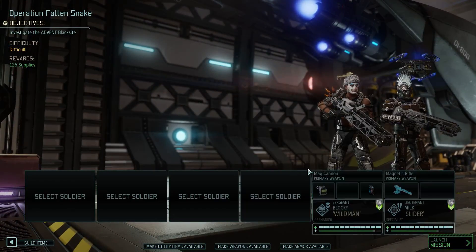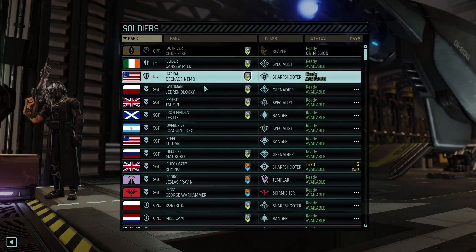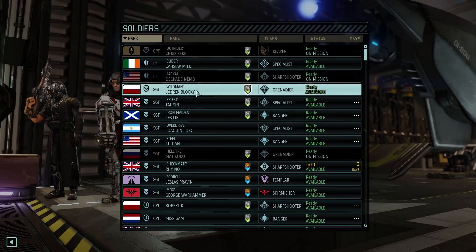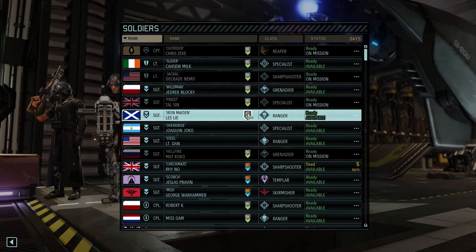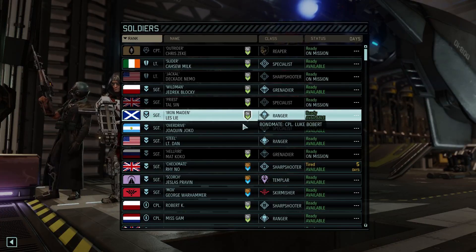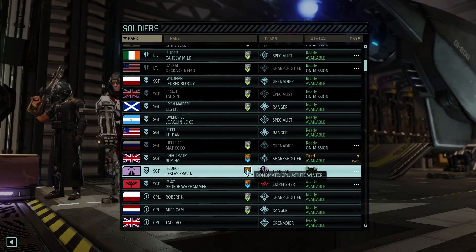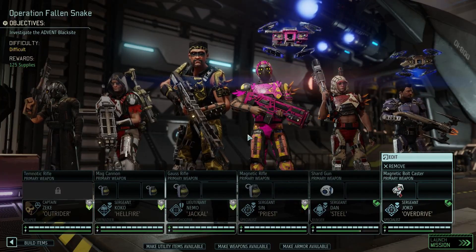First things first, we're gonna remove everyone. As you can see, they have upgraded armors now and it's beautiful. So we definitely want to go with our top people - Zeke and Coco. Where is Coco? Hellfire, let's go. And then I think we want Nemo, and if we want Nemo we want Thalson. And then we definitely want a Ranger - that's Leslie, but she is bonded with Bobbert who is another sniper I don't necessarily want. Lieutenant Dan is a Ranger but he's not bonded. Ms. Gem is also bonded to a sniper. Even though I don't want to do this, we're gonna take Dan and Joko and at least they're gonna get bonded along the way.